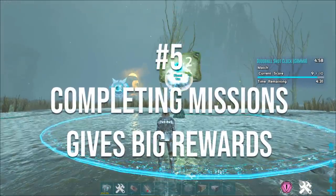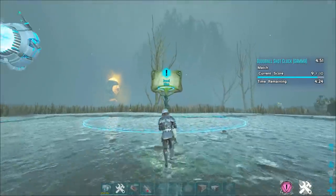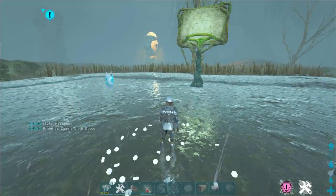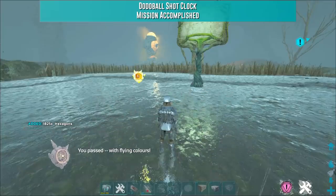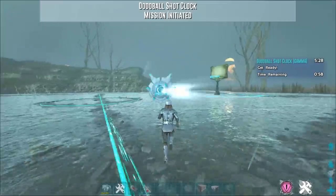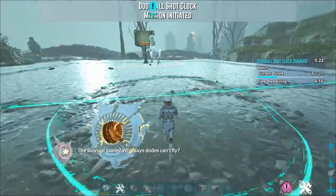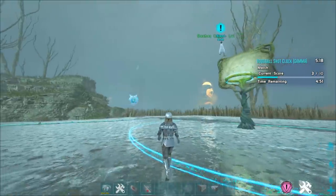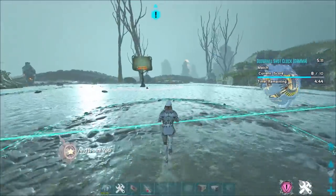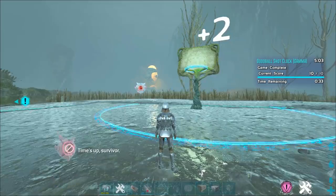This next tip is extremely important for the early game: every time you do a new mission on any difficulty, you get a lot more hexagons than on any subsequent run. For example, completing dodo basketball for the first time on gamma gives about 1,800 hexagons, but repeating it only gives about 75 — so it's really not worth replaying. Even on alpha you only get about 900. I'd recommend just going through and completing as many missions as possible for the first-time bonus.